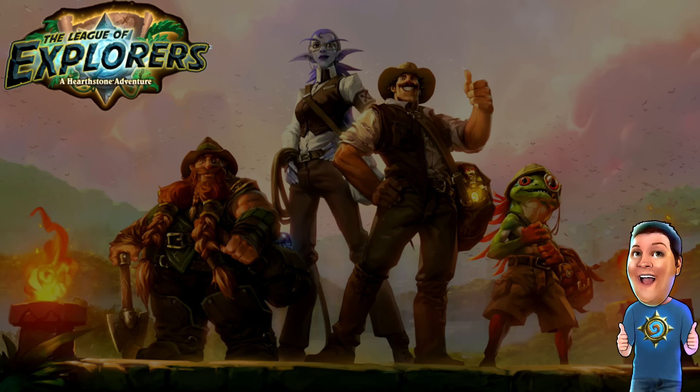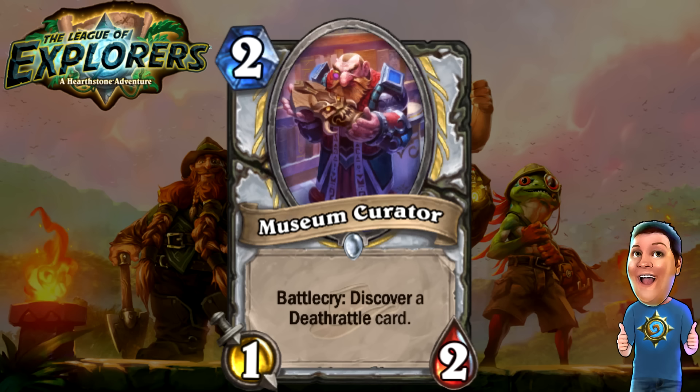They're actually pushing Deathrattle onto two different classes this expansion — onto Priests and onto Rogues, which is very interesting, especially the Rogues. The Museum Curator — two cost 1/2. Battlecry: Discover a Deathrattle card. Three Deathrattle cards are going to appear — either a Priest Deathrattle card or a Neutral Deathrattle card — and you select one. Deathrattle Priest isn't something I think I've ever seen before, but this could definitely open it up a little bit. This is a card for future Deathrattle Priest decks, which could see play.